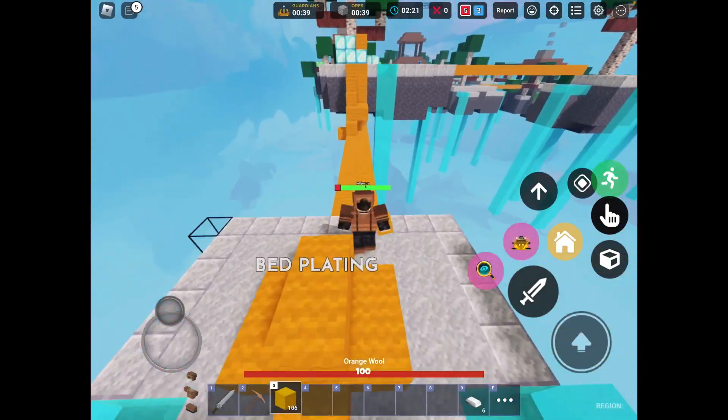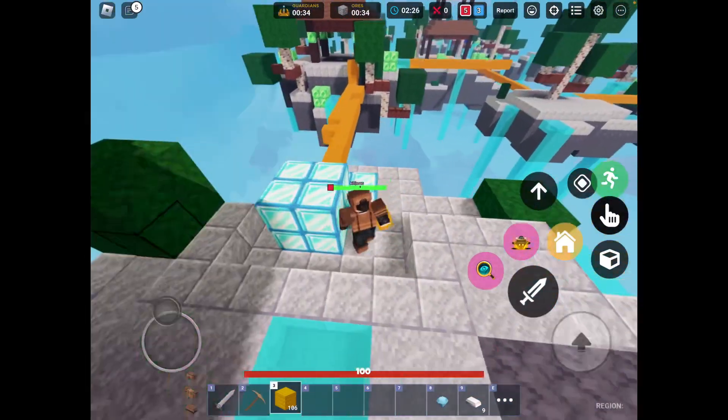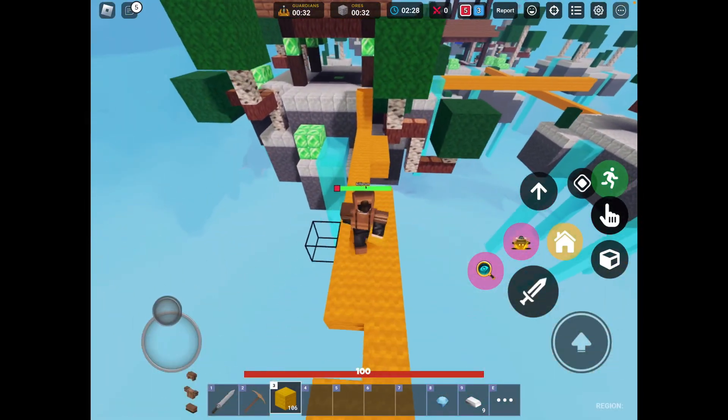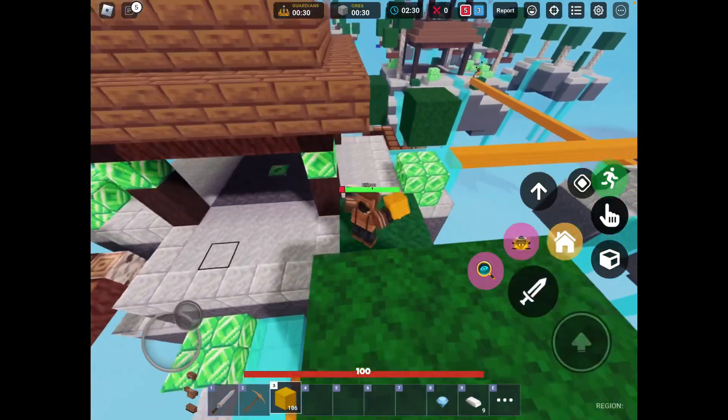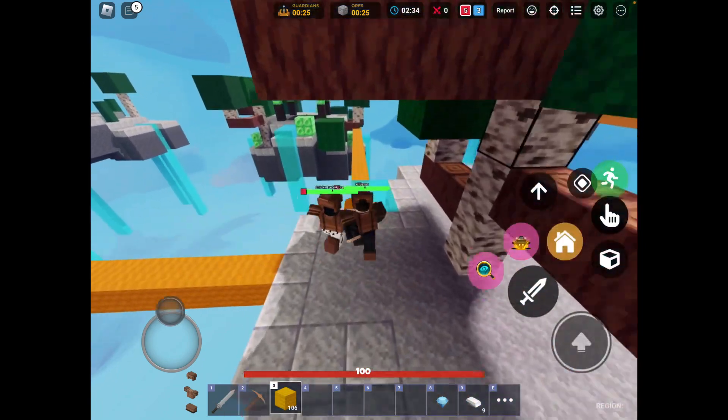Let's see what's happening in the map, maybe grab some emeralds — this whole game I've just stayed on our side and haven't really pushed. So now I'm gonna go mid and push. There are some enemies over there.